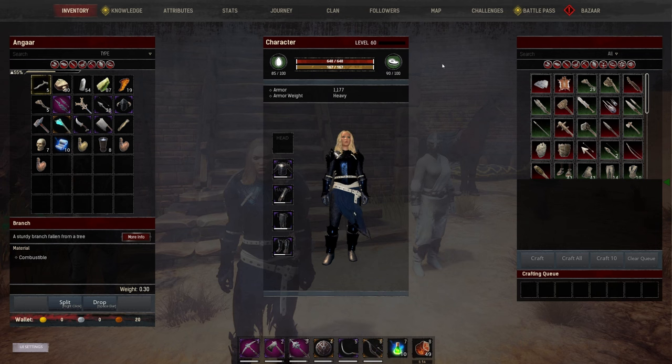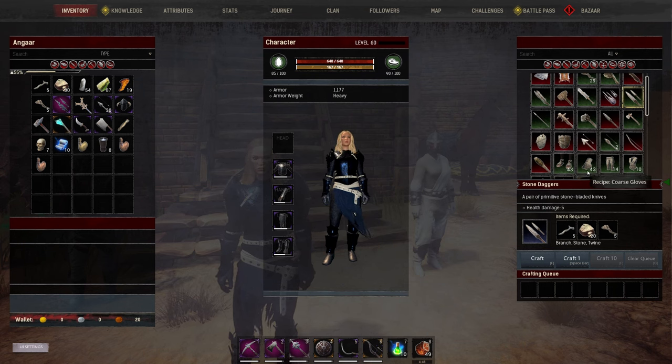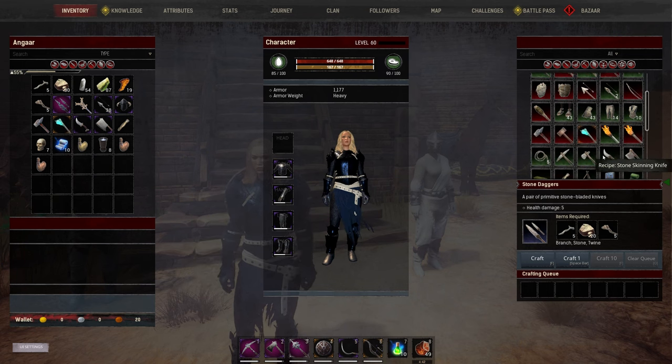We've got the same over here in our inventory, with even more categories where you can filter. One thing I really like is some items are red because we don't have the requirements to craft them, and some are green to show that we do. So I've got some plant fiber, sticks and stone, so we can craft these. It even tells you how many — we could craft 43 pairs of gloves with the fiber we've got. That's quite a nice feature.